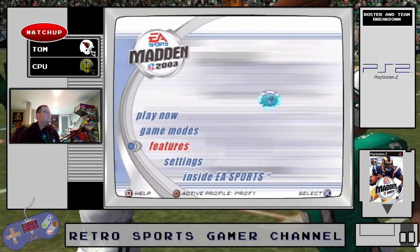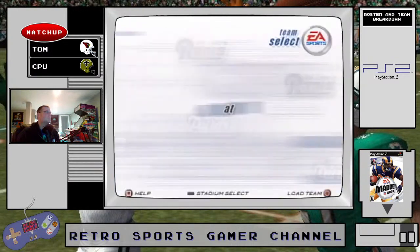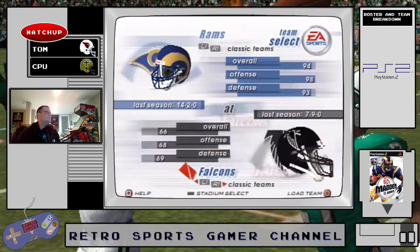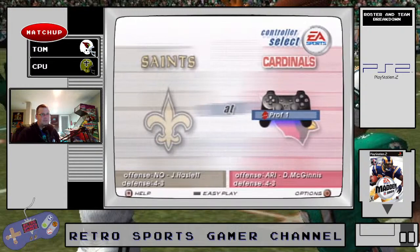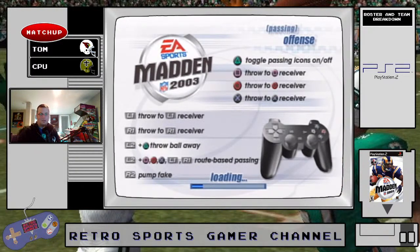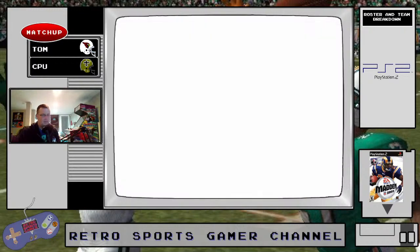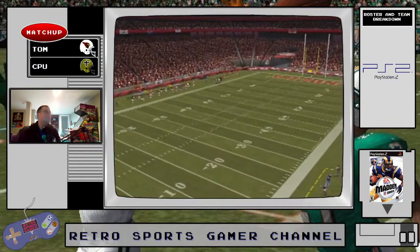I'll stick against the Saints and see how it goes. We need to reset these teams — let's see how the playbook looks. It should be a good one. The Saints usually have some good speed. With a quarterback with a pretty good arm and a receiver like Boston, that's where I'm going to try to attack this game.